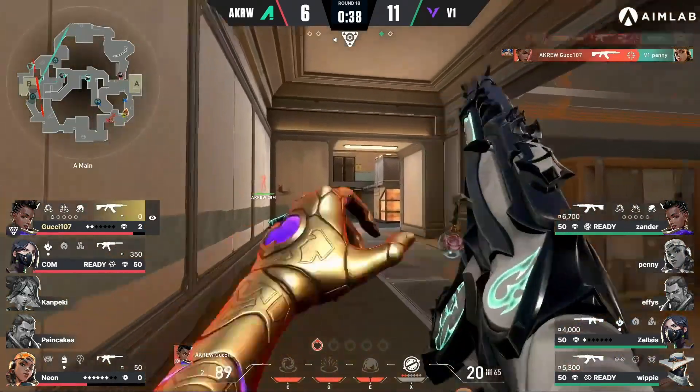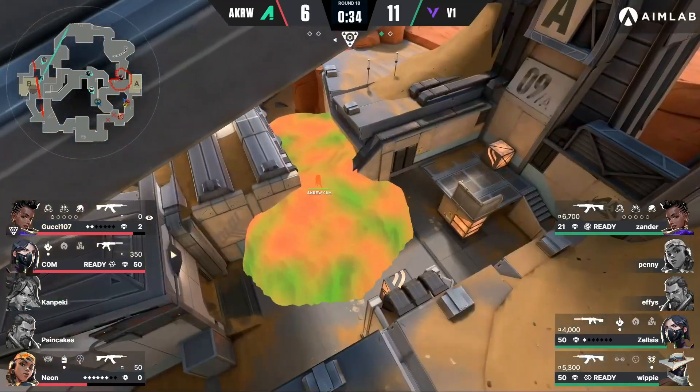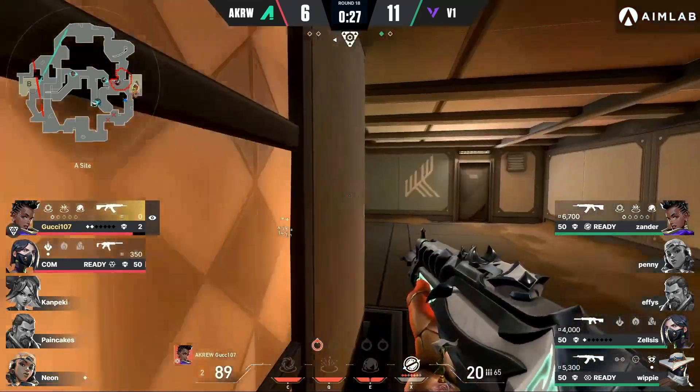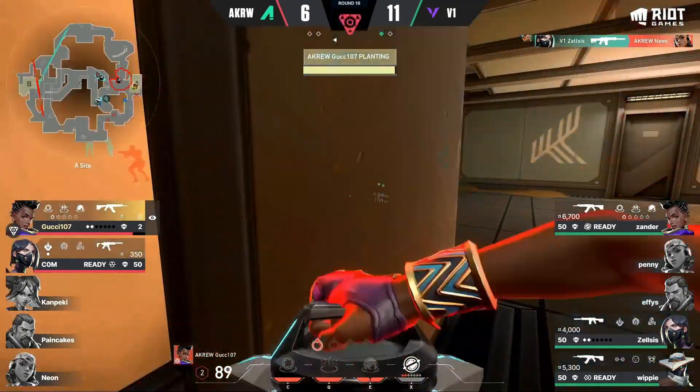That's so bad for Penny — spanned through a metal door by a Spectre, that's gonna feel bad. Pit down, spike goes down — 30 seconds left, still anyone's round though. It's a 3v3, so still a chance. Zelsis already strikes onto Neon.